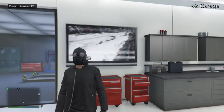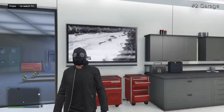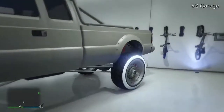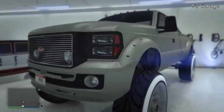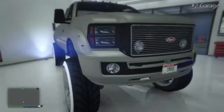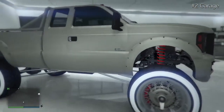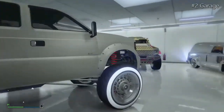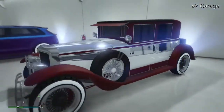I'm back in my second garage. We have the Sandking with an earth crust matte colour, a North Yankton plate saying 'Smoke,' and some beautiful low rider rims with white walls. Really nice car. Moving on to the Roosevelt with a chrome blue and matte red colour combination.